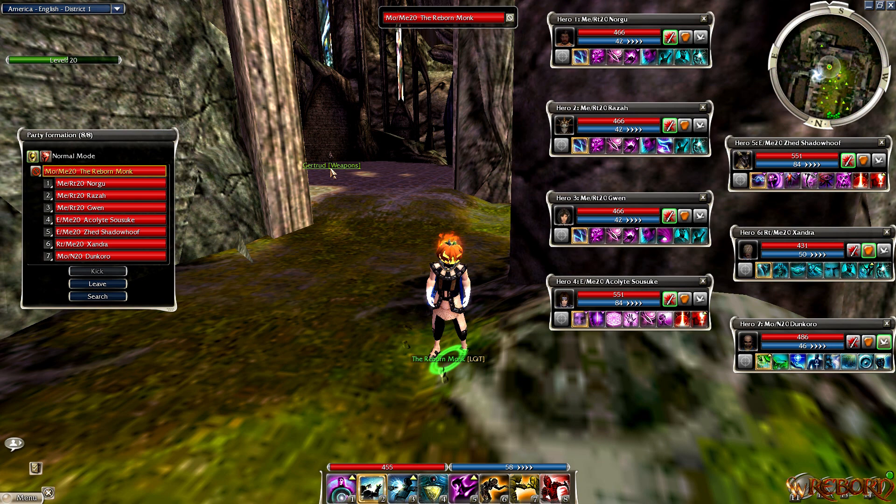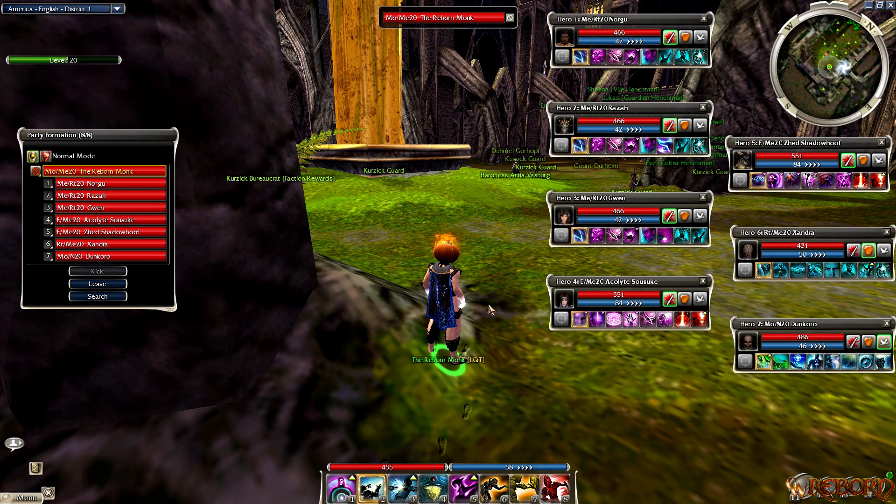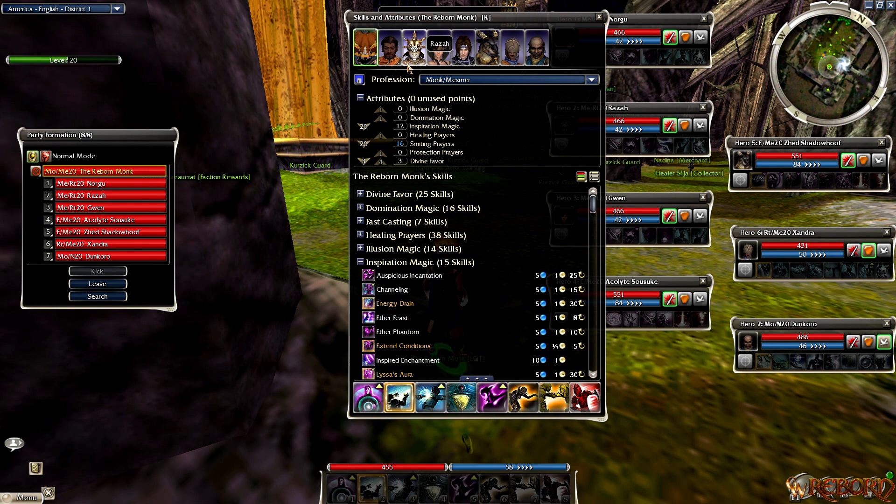This will be utilized for hard mode or normal mode for anything in PVE in general. For my own build, I change it up between a spiteful damage dealing Monk build or a healing support build. I could actually go in and be the Monk myself, but I'd rather be more AFK farming or AFK PVE-ing. So it's not really about my build, but about the seven heroes today.